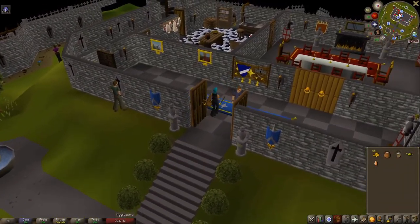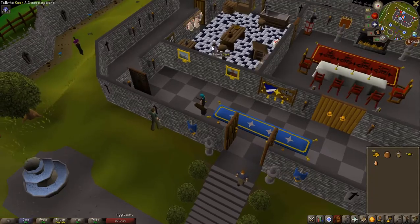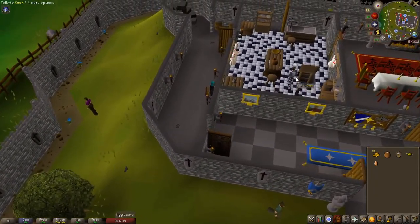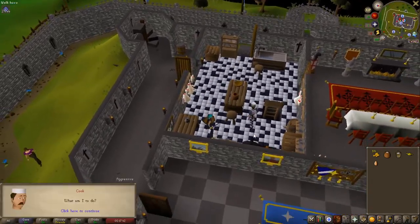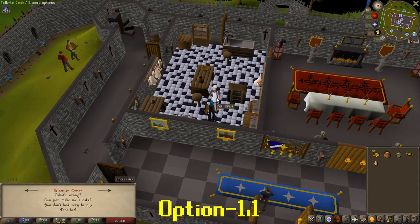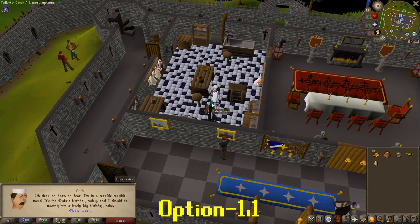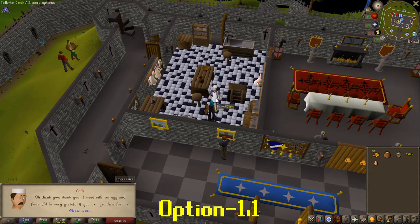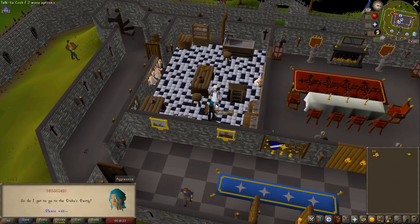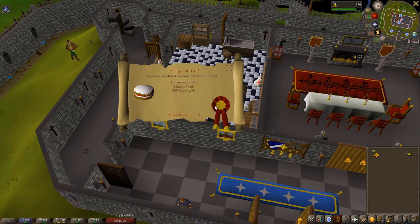So now that we're back in Lumbridge we're just going to come in here and speak to the Lumbridge cook. Go ahead and talk to him. Speak to the cook, just hold down spacebar. Option one — What's wrong? Option one — you'll help him. And he will go ahead and take the ingredients from your inventory, say he'll make the cake for the Duke's party, and that is quest complete. You're awarded with one quest point and 300 cooking XP. Thanks for watching.